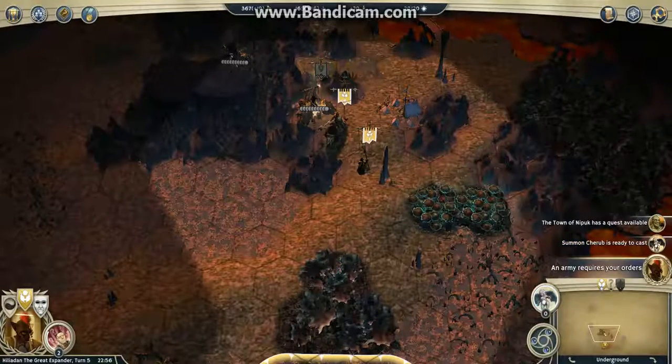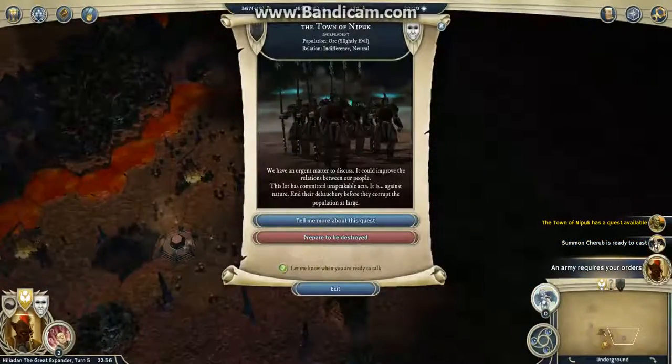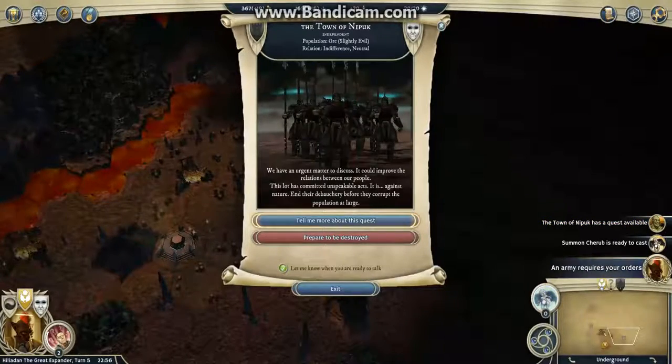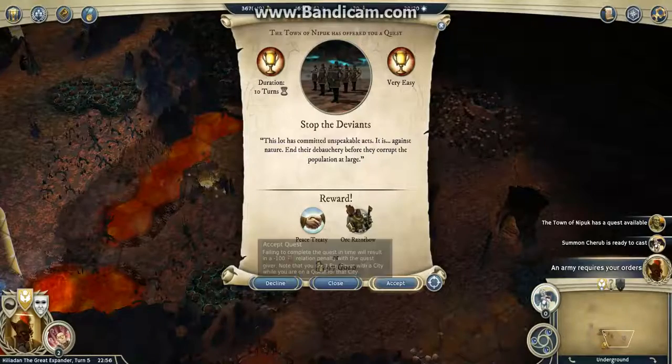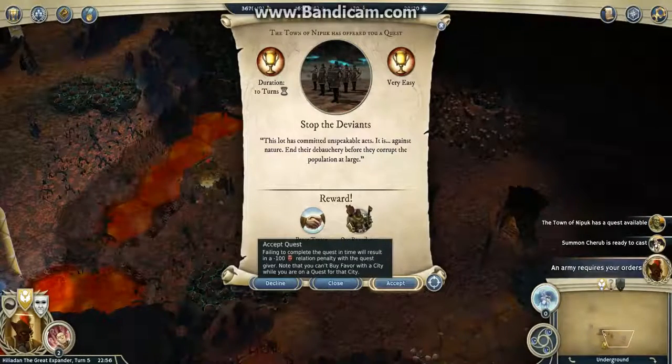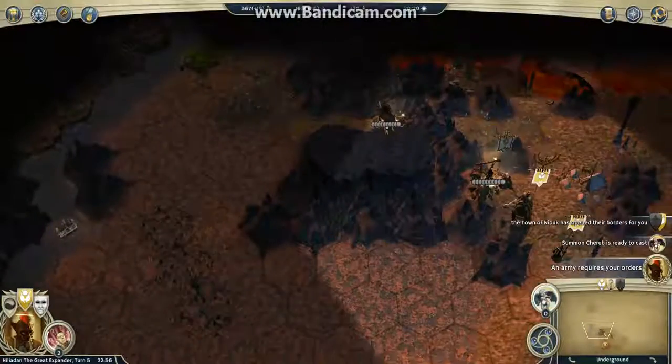I'm 5 against this guild. I got a quest from one of the outposts, one of the towns I met. So that's nice, because that's what I was expecting. I'm going to do this quest as fast as possible, and I hope I will get another quest from this city later.